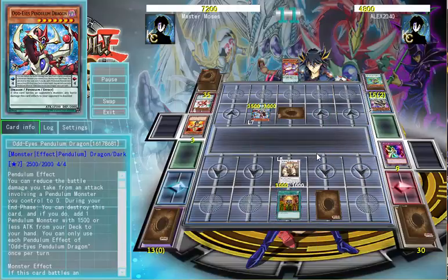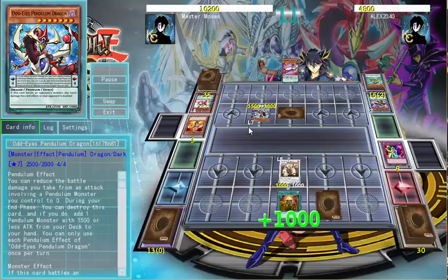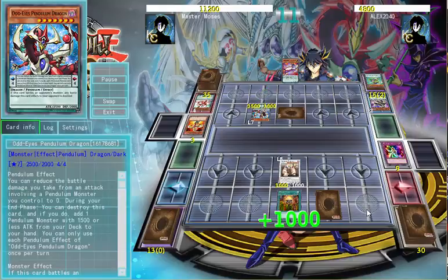So as you can see here, I finally got the setup I needed — to be weaker. Now, due to card effects on his side of the field, he's actually doubling battle damage, which was priceless. It really played into my hands here. So it's pretty much just this — I can sit here and attack infinitely. Now, there is of course a turn time limit.